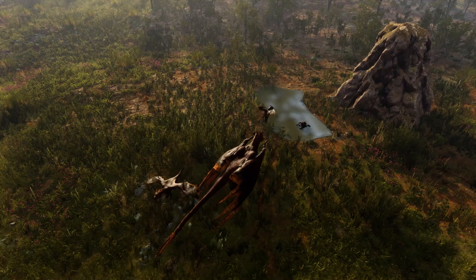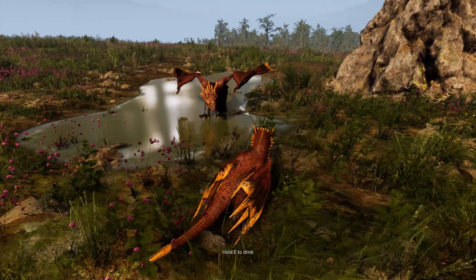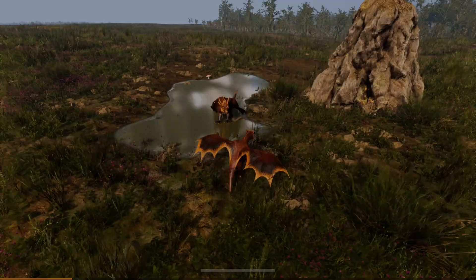On PvP, other hatchlings are also a viable food option, as well as getting rid of competition, but having a friend alongside you is helpful. After all, if you're being hunted by other dragons, you don't need to be faster than them, you just need to be faster than your friend. Happy surviving!